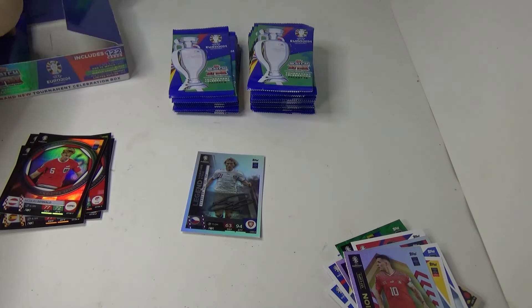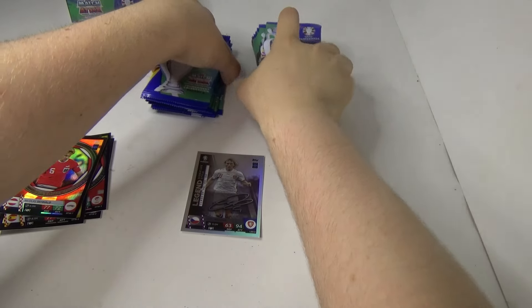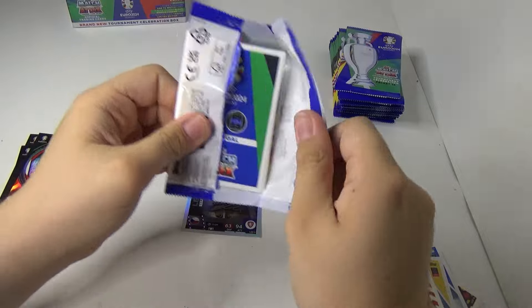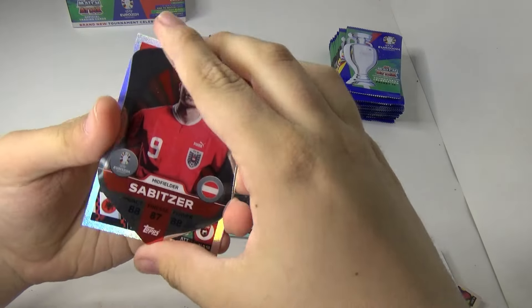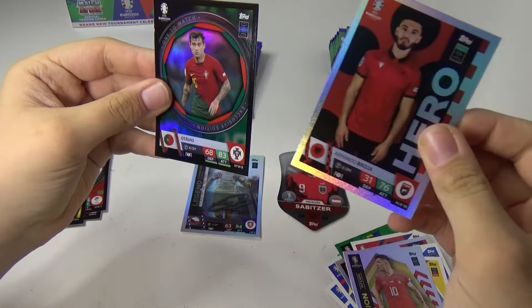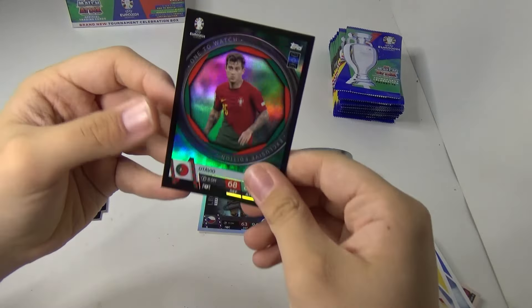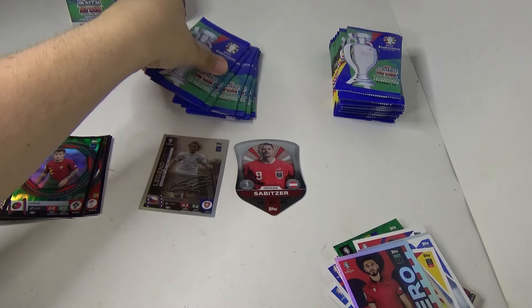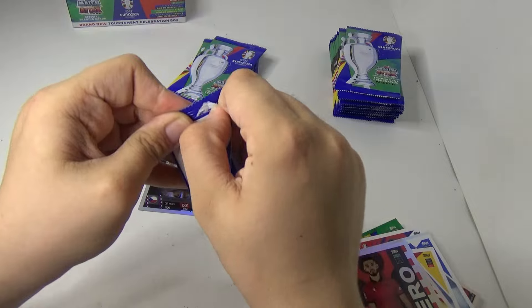I'm going to leave the box there, right at the back. Camera on pack number eight now. Oh no way — it's a bit of a shield! There are not three in here. No Ones to Watch, but I was not expecting to get a shield in these packs. I'm going to get a black edge then.